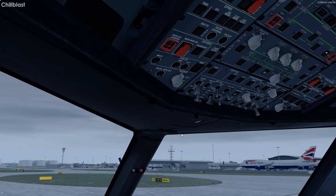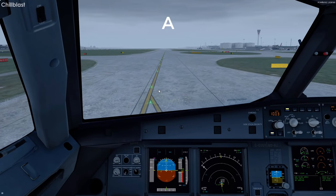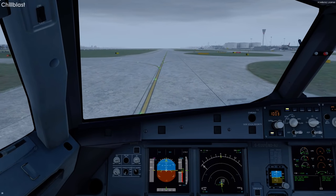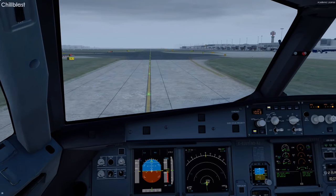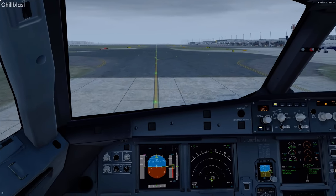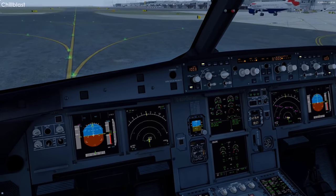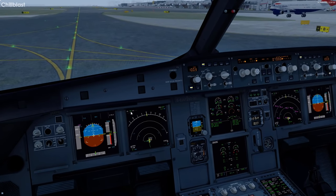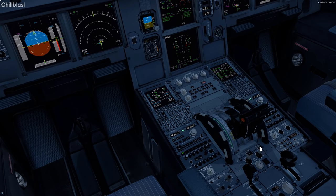Turning off runway lights — we're now taxiing all the way down to Bravo Right. I'll skip the video since it's a very long taxi. Welcome back — we're just passing the Hotel intersection, and I thought let's get engine number 2 started now. Setting ignition start, making sure throttles are on idle. We're running IAE engines so keeping it on idle is fine anyway.